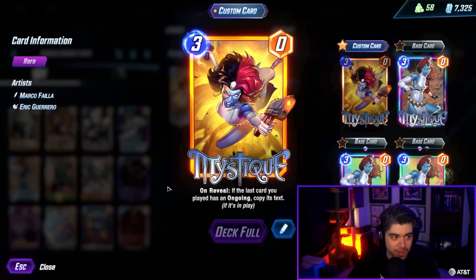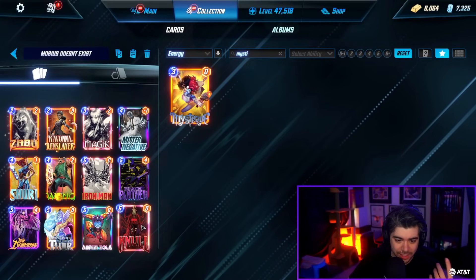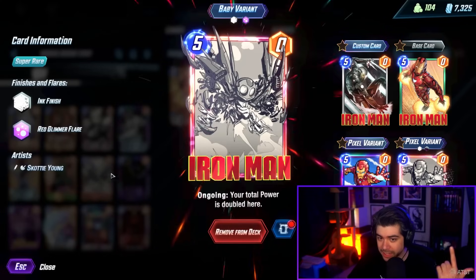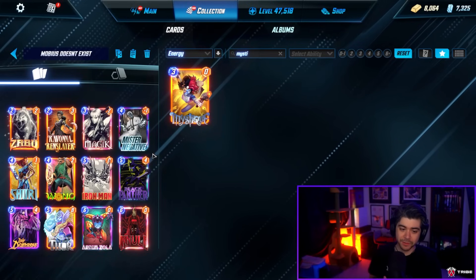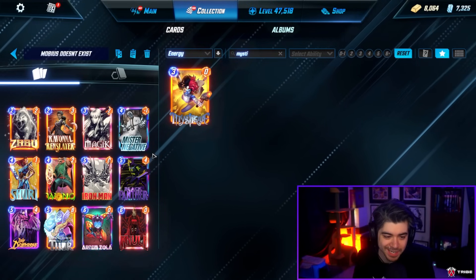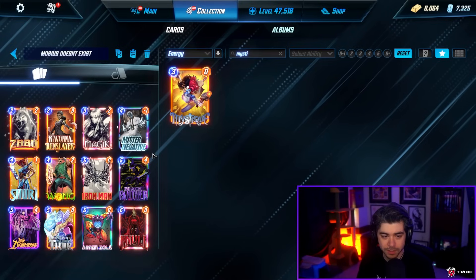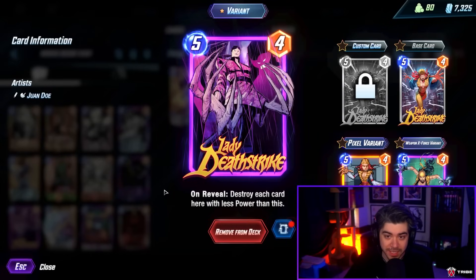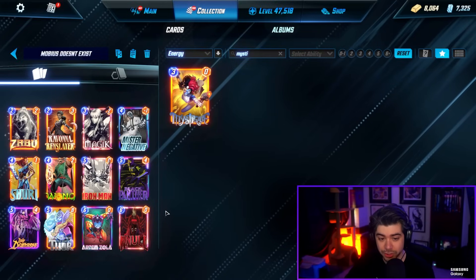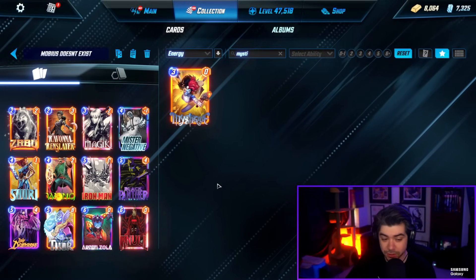I was also thinking — why isn't Mystique in here? Mystique's kind of a staple in negative decks. She can hit the Null, she can hit the Iron Man, she can even hit Wong and Ravonna if you really wanted to. But I think she's kind of a 12th card. You could try her in here if you want, maybe over Shuri. But I really like the Shuri in order to make your Death Strike twice as big. Also, Shuri into BP into Arnim and don't miss is a great line as well.